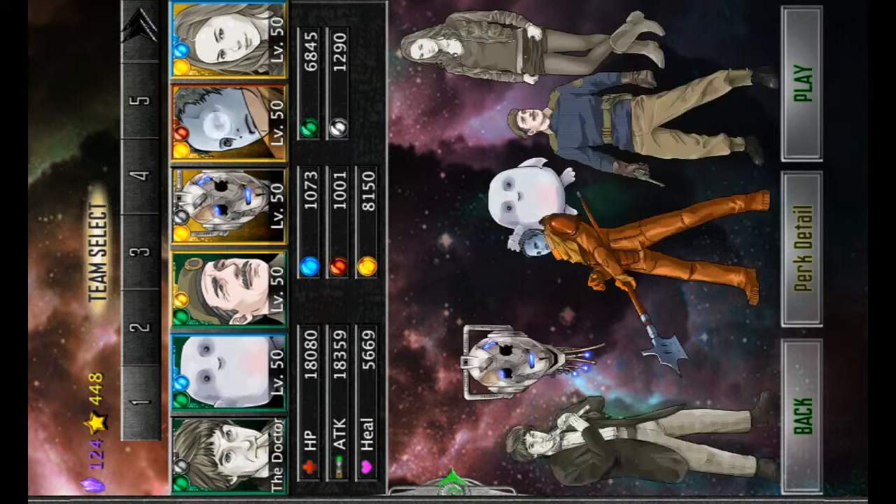So here's my team. They're all rank 5, even the expert second doctor here, even though it doesn't say. It's the expert second doctor — you can refer to the video I have up for going through the great intelligence level if you don't have him. I have a green eye pose, Brigadier Lethbridge-Stewart, Handles, Jimmy Wick's Ganger, and expert Amy.